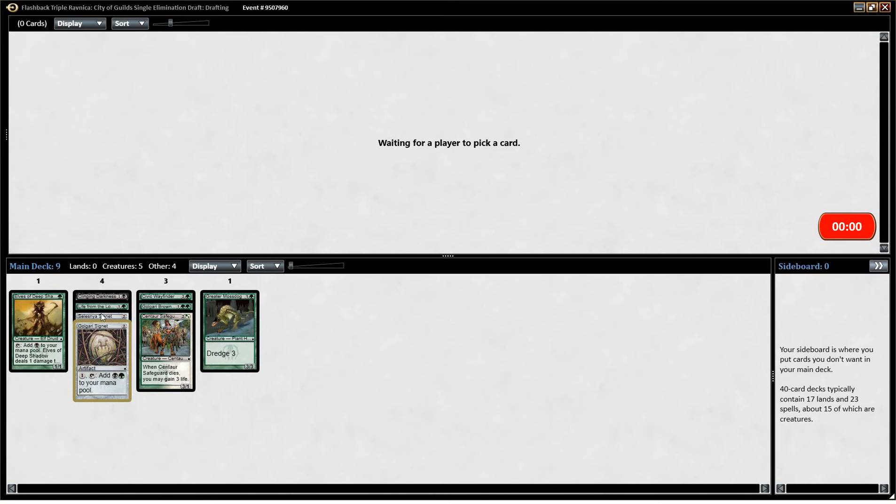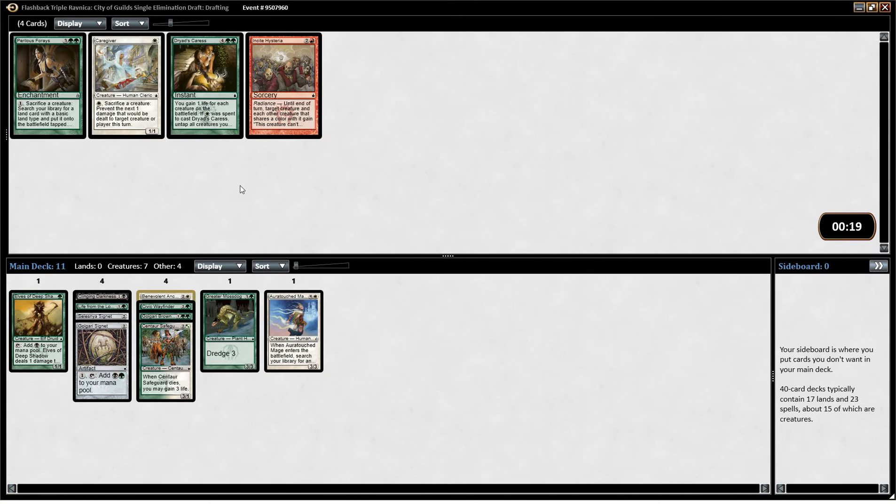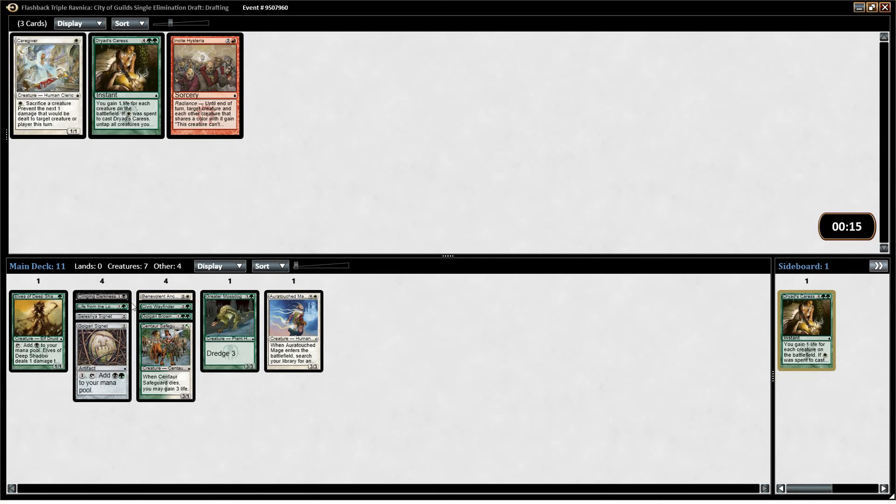I don't know about Life from the Loam still — I mean, it's a card, but you have to end up with some decent value lands to really make it worth getting lands back, or something that lets you discard cards to make it worth it. I guess I will take Benevolent Ancestor. I guess I'll take Dryad's Caress — it's not especially good. These cards are pretty unplayable, so I'll take the different one.